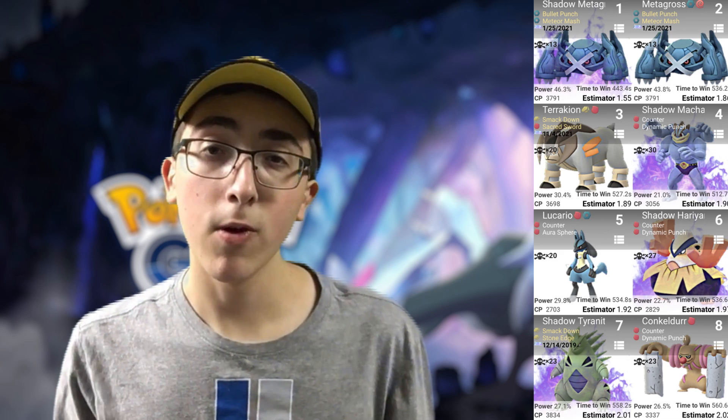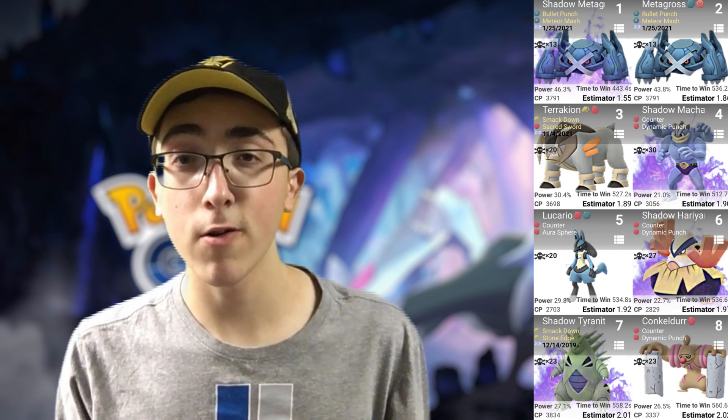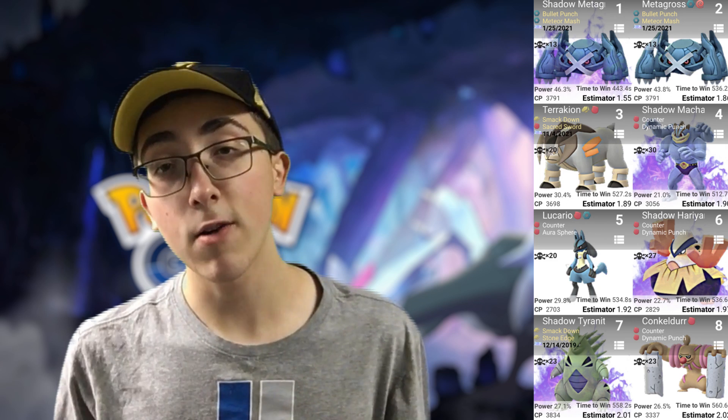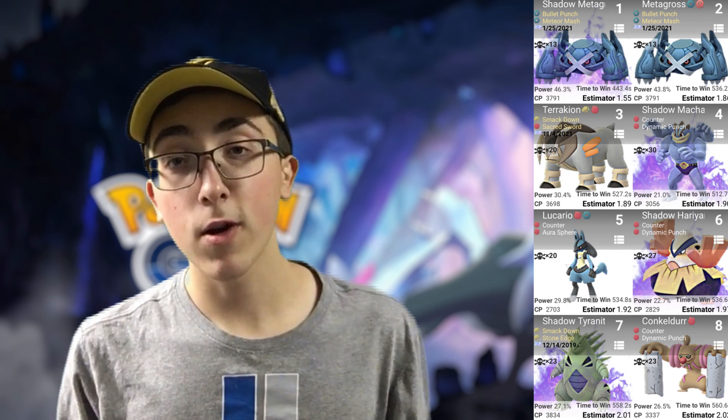Number 4 will be Shadow Machamp with Counter and Dynamic Punch, as it's known for. Lucario will come in at number 5 with Counter and Aura Sphere. Number 6 will be another Shadow — Shadow Hariyama with Counter and Dynamic Punch. Number 7, Shadow Tyranitar with Smackdown and Stone Edge, legacy moves there. Conkeldurr will come in at number 8 with, again, Counter and Dynamic Punch.